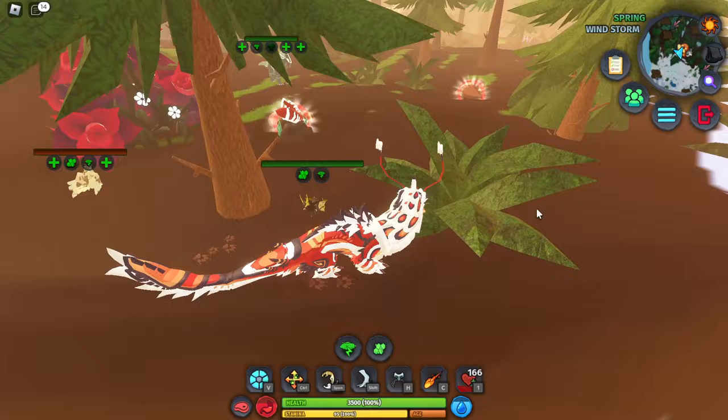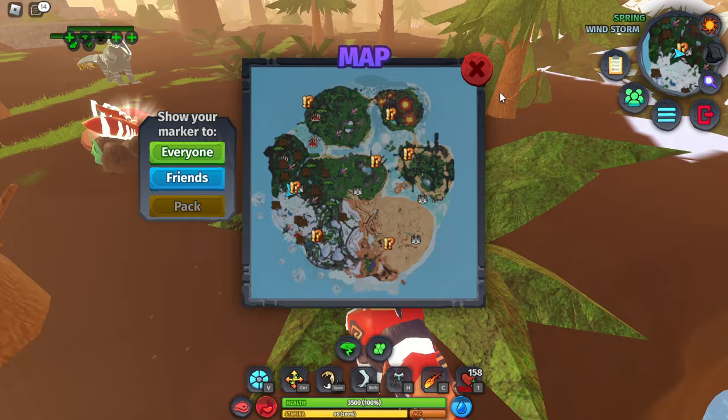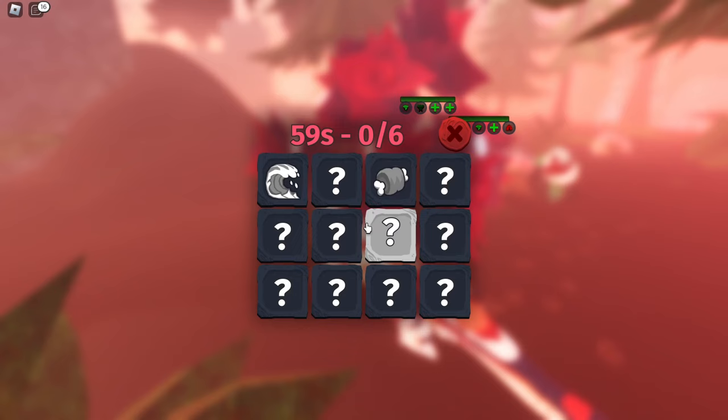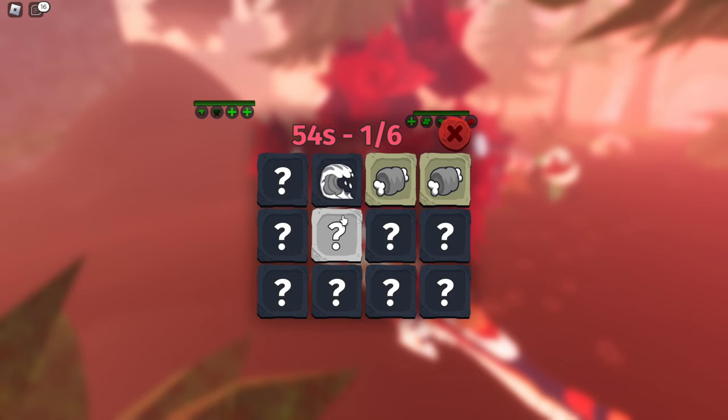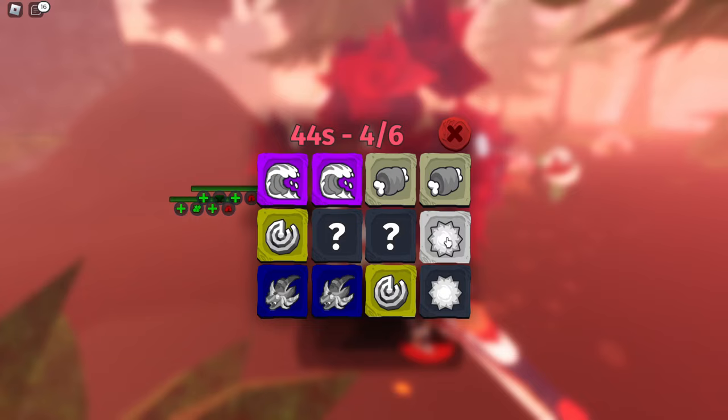Then you need to complete the Rose Garden matching minigame. For people who can't find it, it's the orange marks around the map - I'm at one right here in front of me. You'll find these little roses and it'll say 'Rose Garden Minigame.' You start it and have to match the cards - you can spam buttons until you find two of the same things. Look at that - I just completed it!